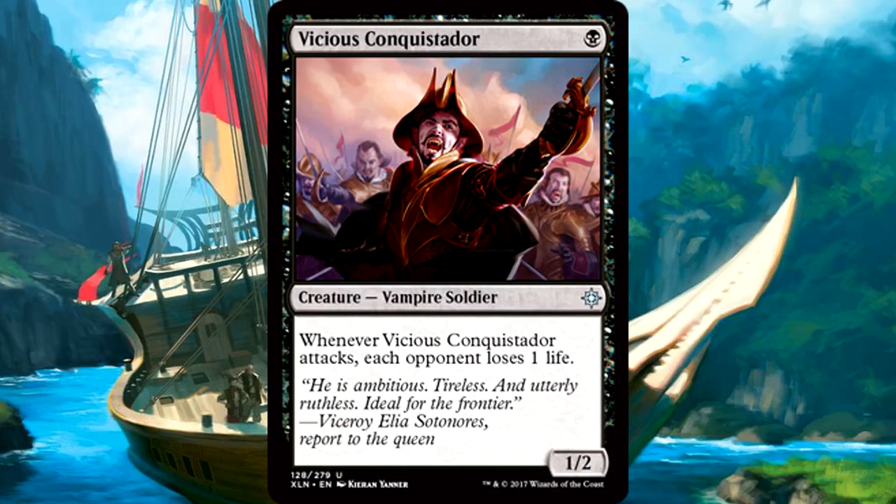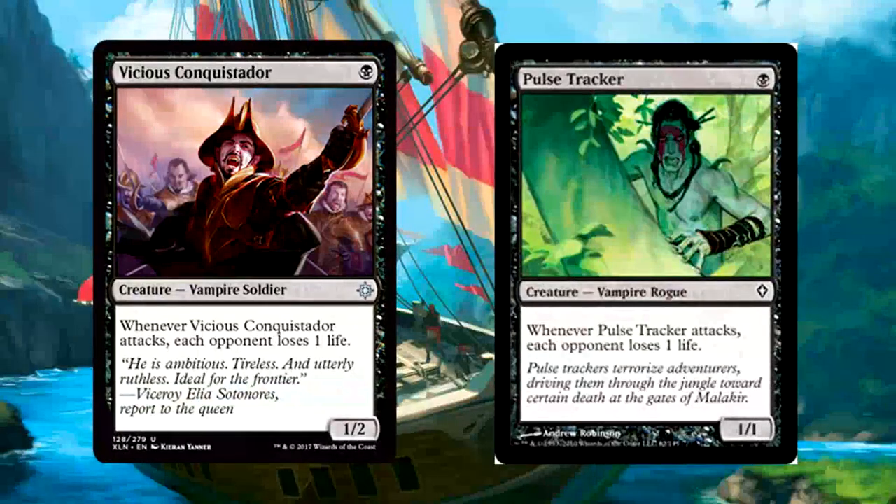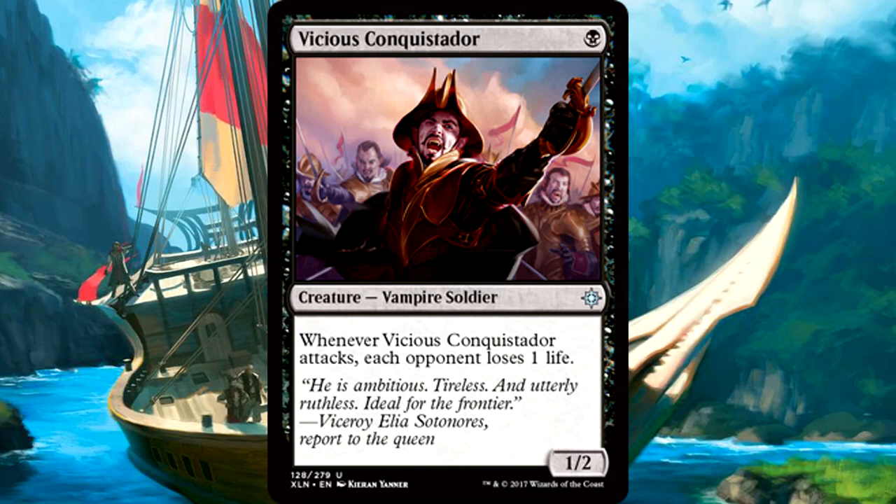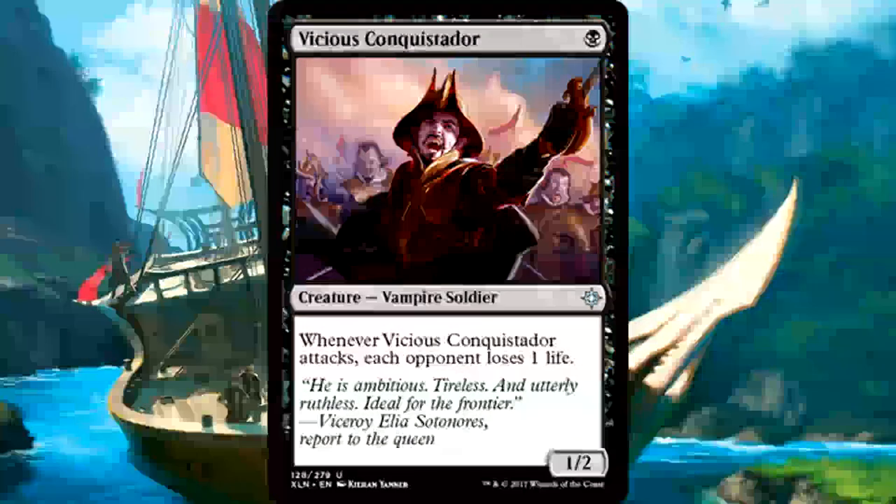Vicious Conquistadors is one black mana for a 1/2 vampire soldier. Whenever it attacks, each opponent loses one life. This is just a better Pulse Tracker, and I played that card in Worldwake Limited, so I'm going to tell you the same thing I thought then — worth playing. You drop this on turn 1, it's coming in hot for 2 damage on turn 2, one of that unblockable. I'm not saying the Conquistador is going to change the format forever, but in an aggressive black deck in limited I think this has a place. It's more annoying than anything else, poking at your opponent throughout the game, dealing damage they can't stop. I like it quite a lot.